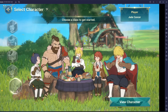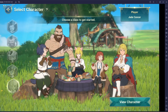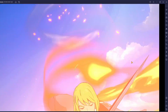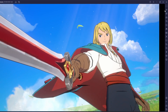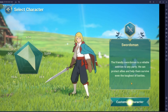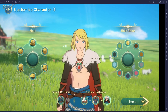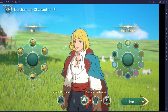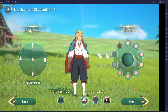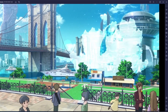So we're picking our class here — we've got what looks like the main character guy, a girl, a Thor-looking guy, and a kid. We'll go with the main character and view what they're about. The animations on this game are actually really good. We've got Swordsman with attack, defense, and dexterity stats. They also have character customization, which is pretty sick. The aesthetic kind of gives a Breath of the Wild vibe. We'll just go with the default to get to the gameplay.